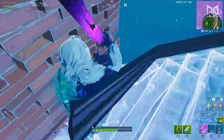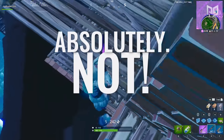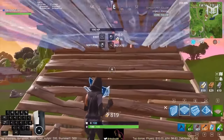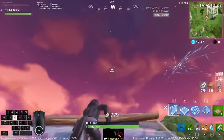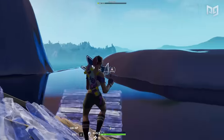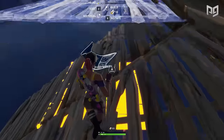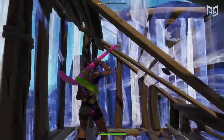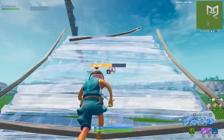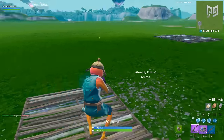Fortnite players are getting smarter — so wouldn't they be more prepared for the edit? Absolutely not. Think back to Season 1 when getting ramped over would take you three full seconds to react. Now, the moment you get ramped over, you're instantly looking for a way out — sidestepping, backing away, building. That's exactly where the surprise ramp edit catches people off guard more than ever.